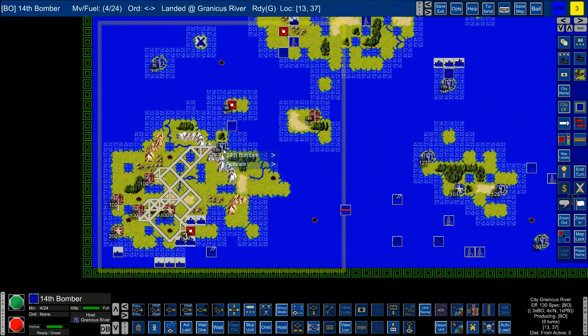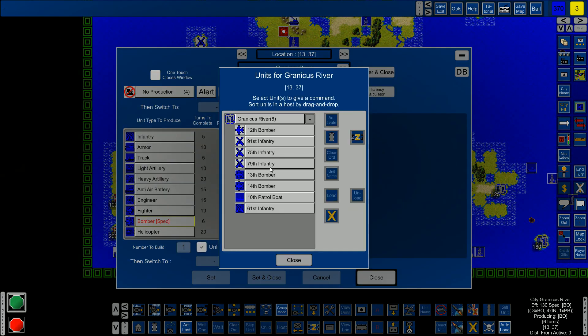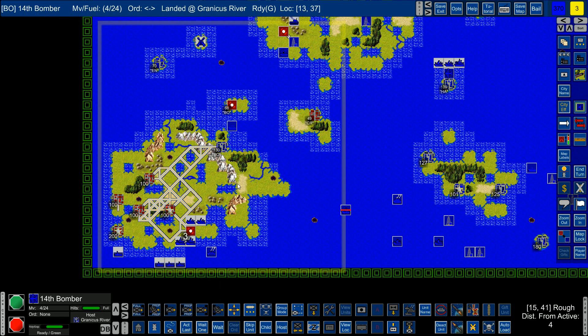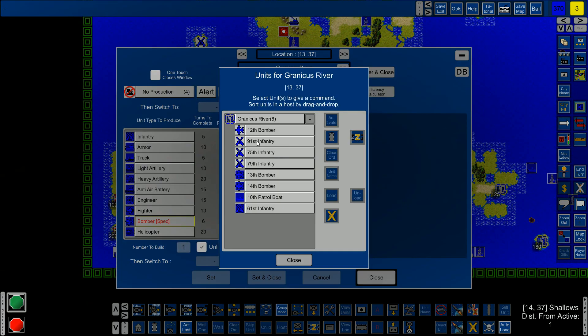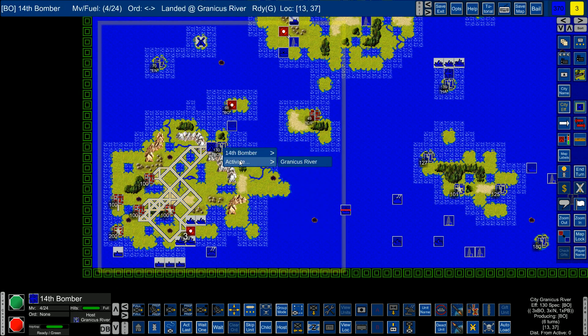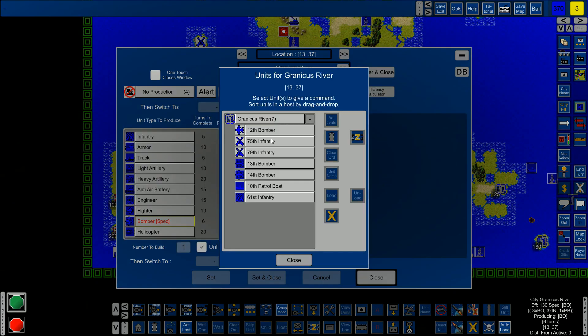So now we have three bombers, three infantry and one patrol boat here. Oh wait, the patrol boat - let's see. One, two, three, four - we have four actually. So are we attacking now? We wait for the next one as well because I want to get these offloaded. We should start attacking now since it takes longer to come down here.